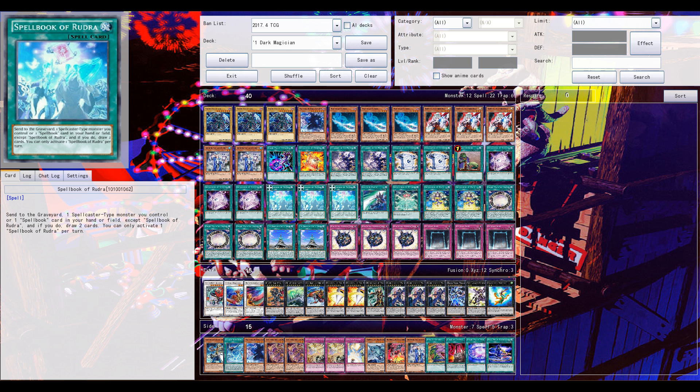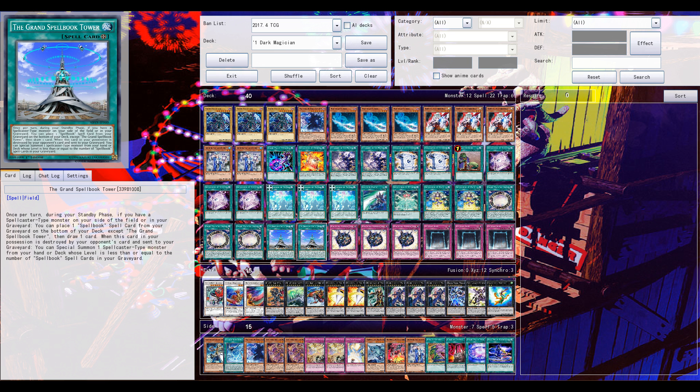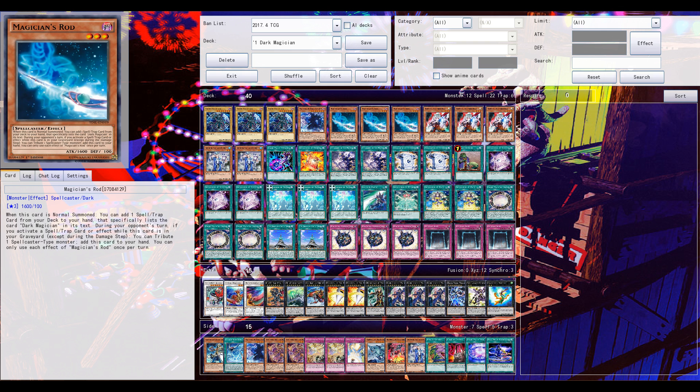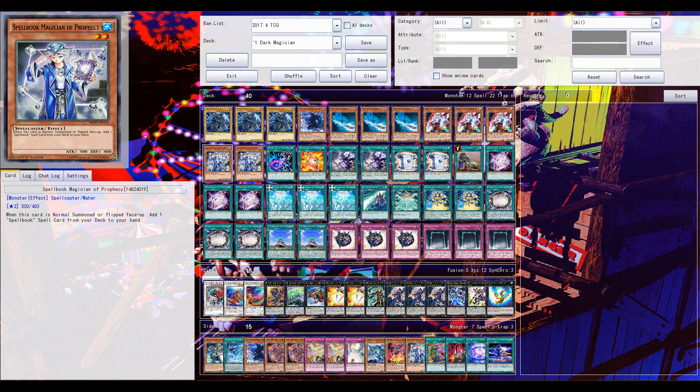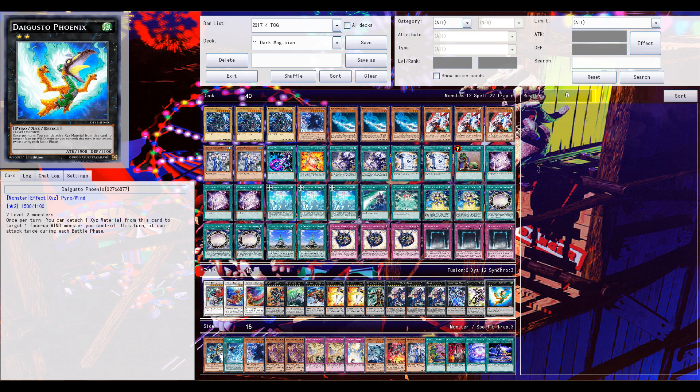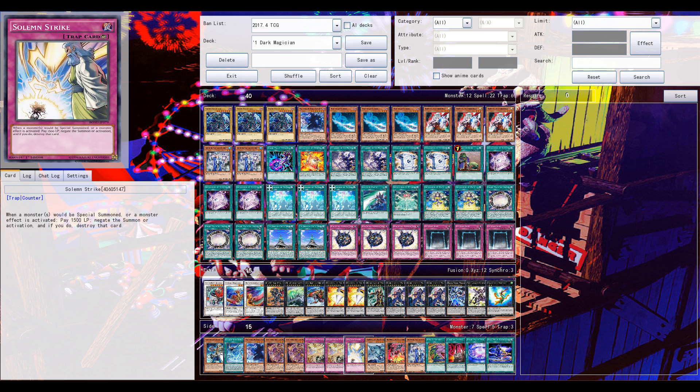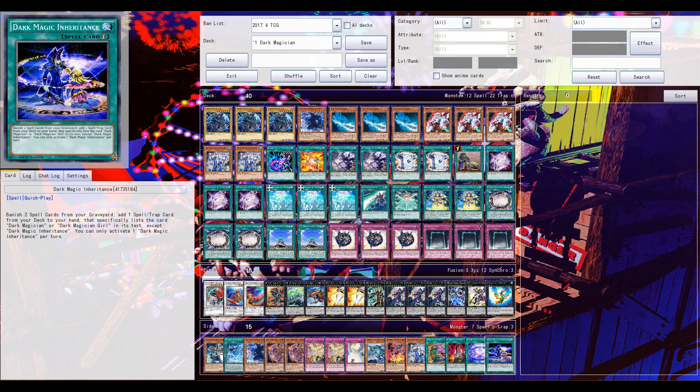There's a lot of variety and different combinations you can do — pure Spellbooks with Demise, Yogan, Chaugen for example — but I opted to go for the Dark Magician build. It's been a couple of months to a year since I last played Dark Magician, so let's go for it. Feel free to leave suggestions, but let's hop into the first duel.